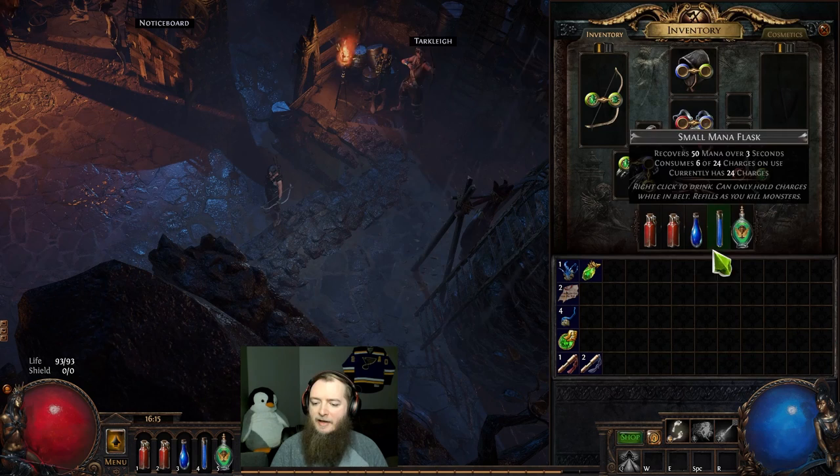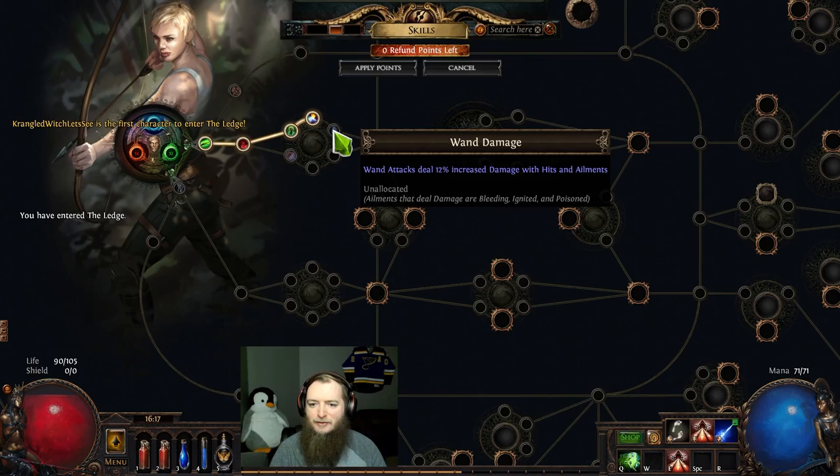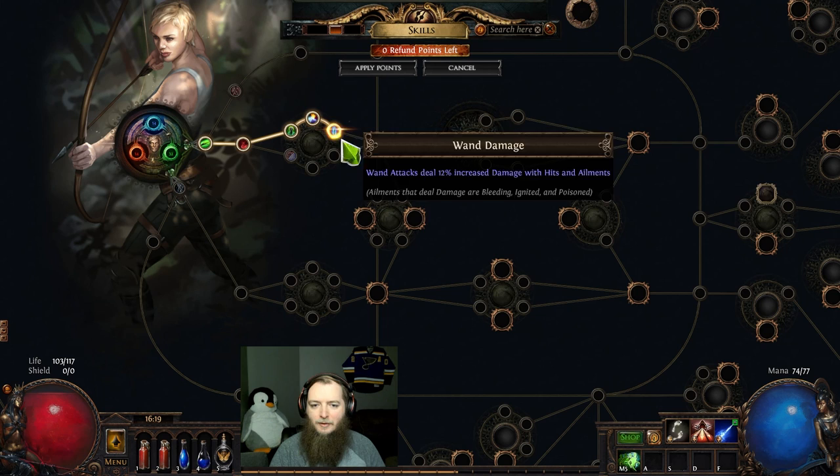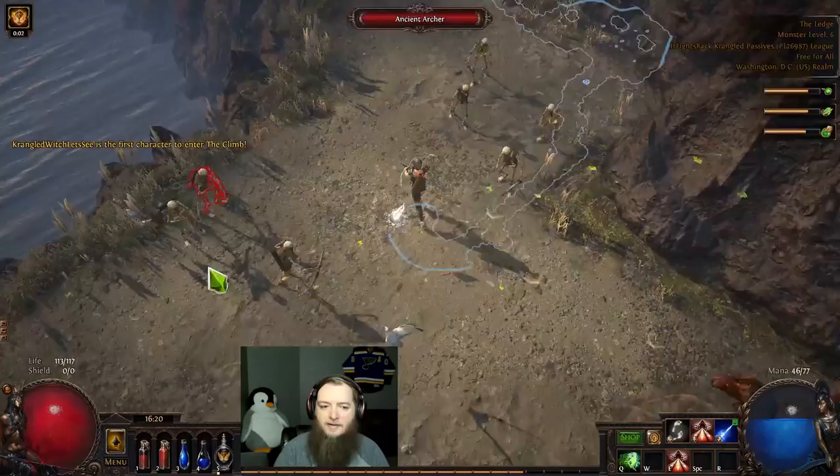I get a Dash. I'm not going to have access to attributes — this might be harder to level into different types of gems early on. Take the elemental damage. Next is wand attack — steal increased damage with hits and ailments. We'll take the wand damage. What do we have here? Essence Sap — attack damage leeches mana, which is cool. It's a good mana leech right off the start for any Ranger.